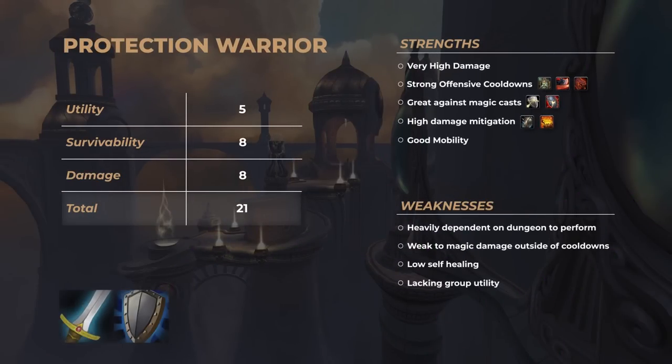After tallying up the scores, Protection Warrior achieves a total of 21 out of 30, making them one of the highest scoring tanks in terms of both survivability and damage. However, their lack of party utility limits their overall ranking and can make it more challenging for Protection Warriors to find groups, especially at the highest end of key levels. It's fair to say though, Warrior is as a whole very underrated and overlooked by the community, but in certain dungeons — especially Neltharion's Lair and Freehold — they are arguably one of the strongest tanks.